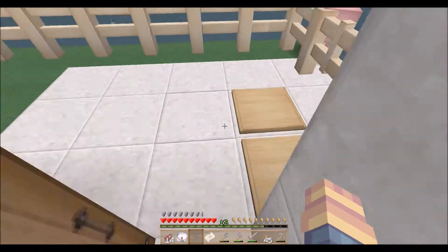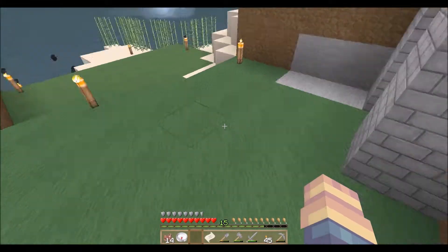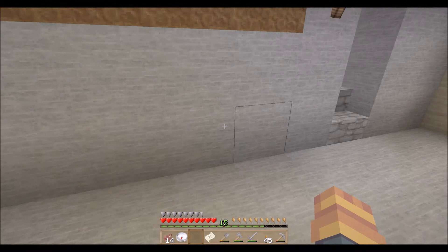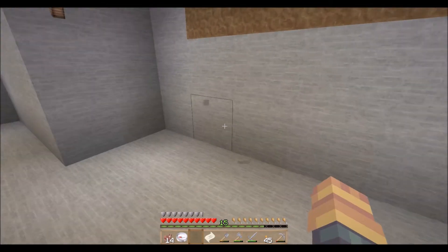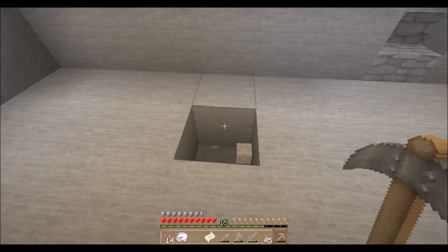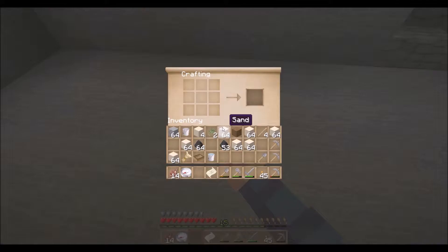We're actually going to go downstairs and use some cobblestone and a crafting table to make a smelting area in our mines. I thought that would be pretty cool. We also need to get a door up here at some point. We might need two crafting grids just to make it look symmetrical, but for now this one will do. We'll pop this sucker in right here.